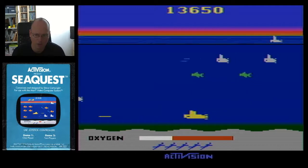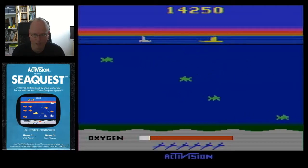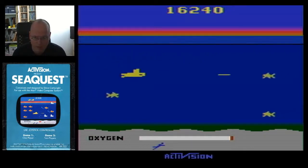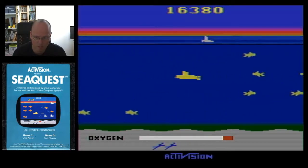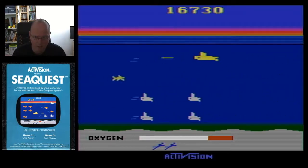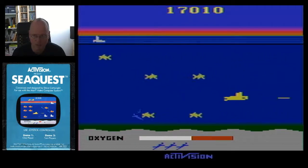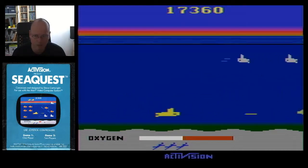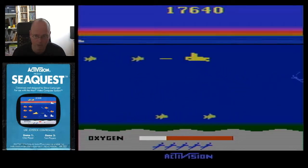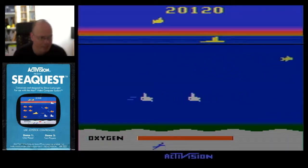Mind you, those programmers on the 2600 really had to make their own graphic routines. The 2600 basically draws every line of the screen from top left to bottom right. And if you want to do something with it, you just have to make sure that you change the color of the ray that draws the lines on the screen. So basically you can have player missiles on screen but you really have to time it.